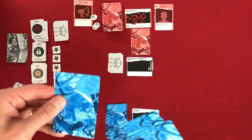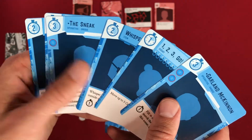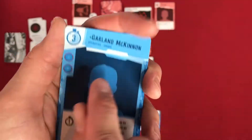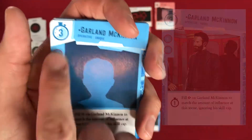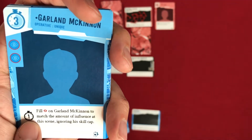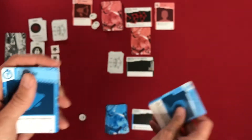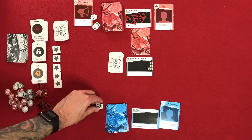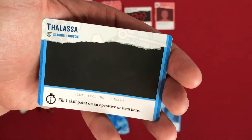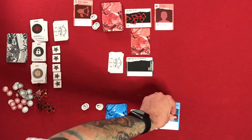The first thing on your turn is to draw a card. So we have six cards total. I have an operative and some events and items. An operative is who's going to make the operations to try to get the resolution cards. I'm going to play him for three actions — he has that capability and can beat the guard icons. He also has an action where, if at a scene with influence, for one action he can fill guard icons equal to the influence on the scene. So he'll go into the hideout. I have two actions left, and I'll use the hideout to fill two skill point tokens on Garland McKinnon.